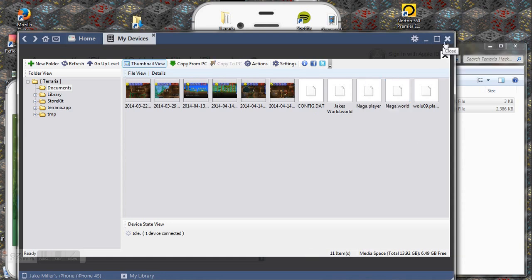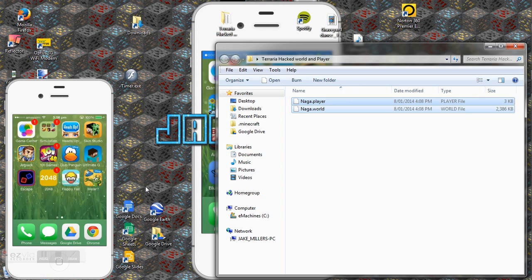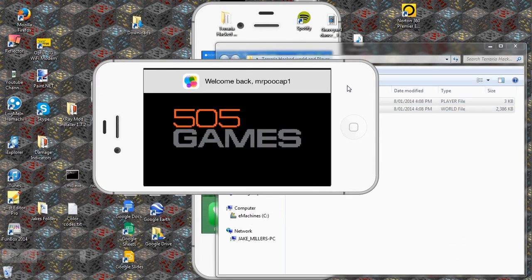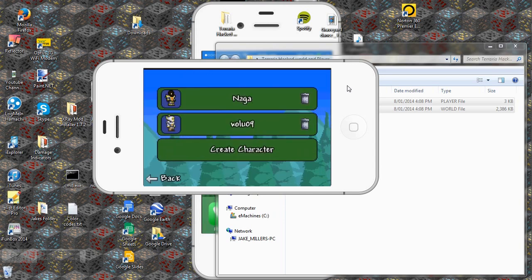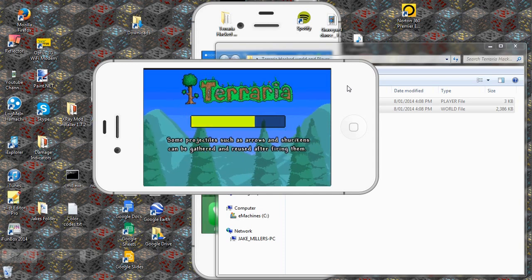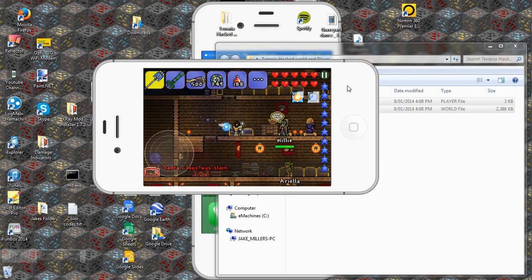So you can close iFunBox. Now on my iPhone, I'll go onto Terraria. You can see that Naga is at the top, and if I press start game, there's the Naga world. I can go onto it — just to prove it's working — and there we go, it's working.